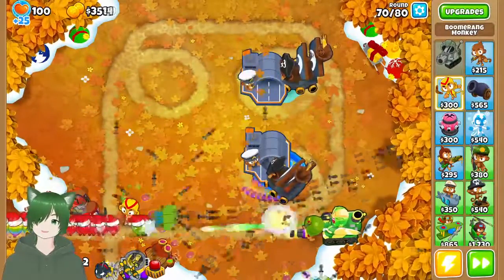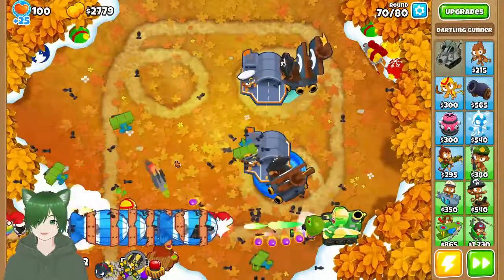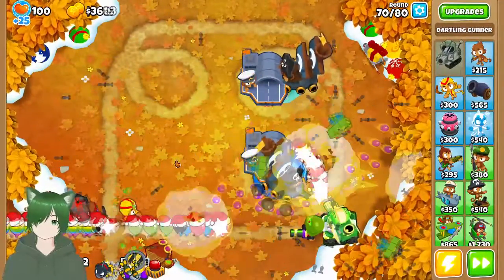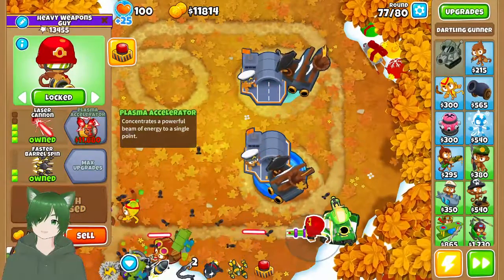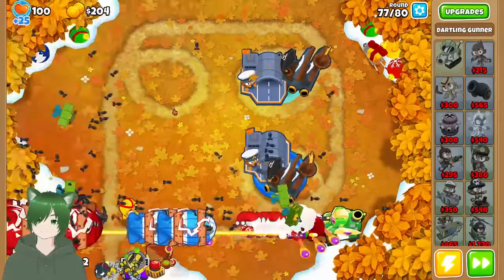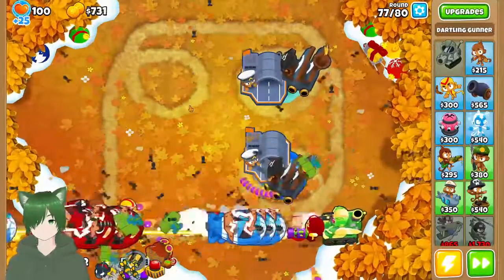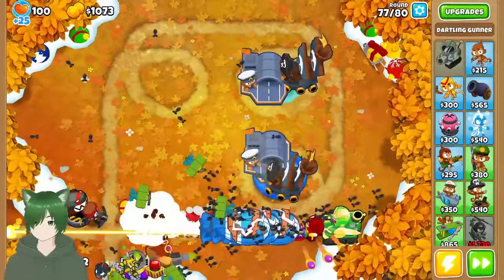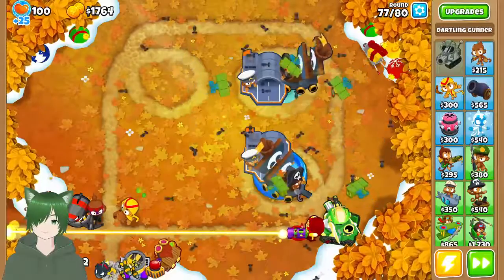We're nearing the end of the game — we shouldn't have too much trouble. If I can get a fourth-tier dartling, this would actually speed up the bloon popping power significantly, but we're making steady progress. Boom — yeah, he's firing his lasers! Look at this destruction — it's going right through my head. This guy is currently firing a laser through my head.